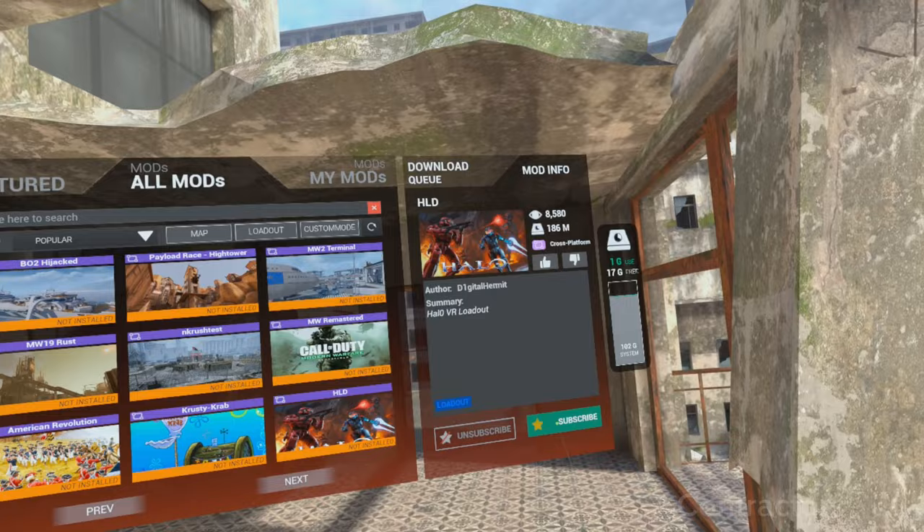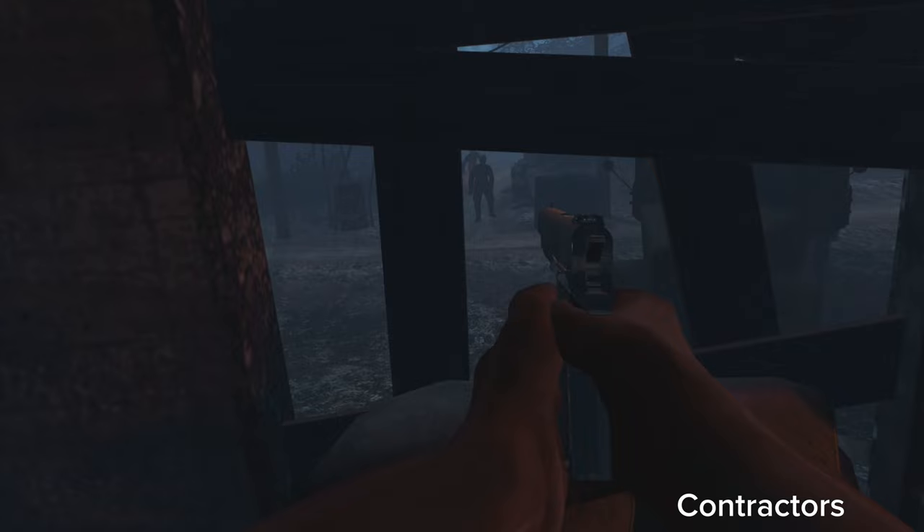Modding. The mod menu in Contractors was awesome — I had a lot to choose from. I started by loading into this Call of Duty Zombies map, and it was as integrated as you could possibly believe. I had a point system, you could build back the walls, you'd knife people. It was pretty crazy to say the least.